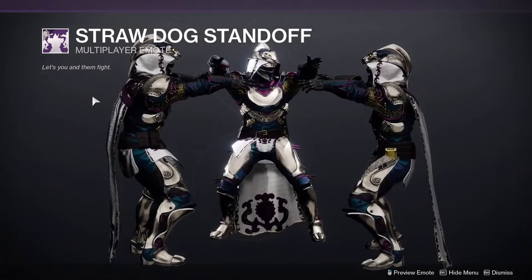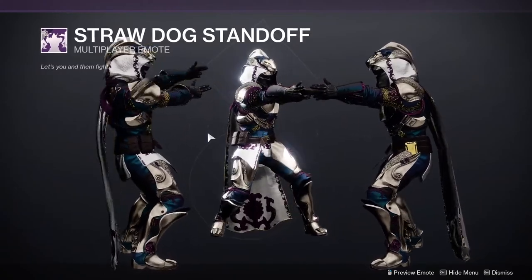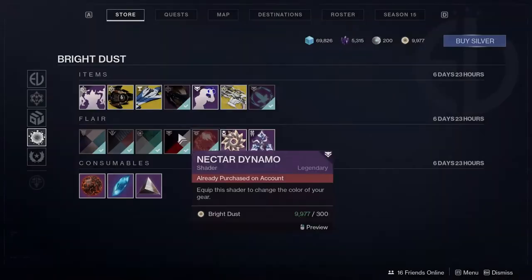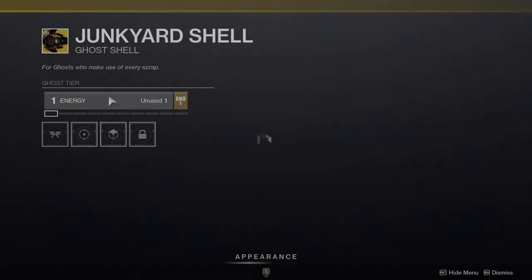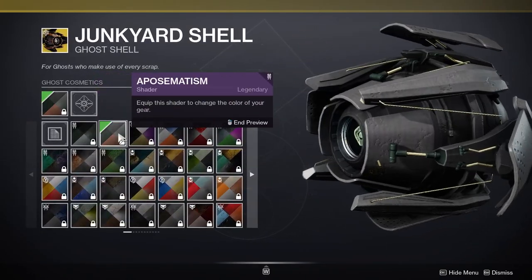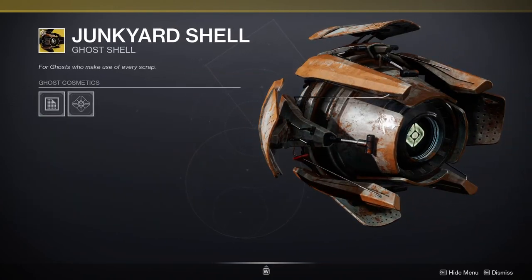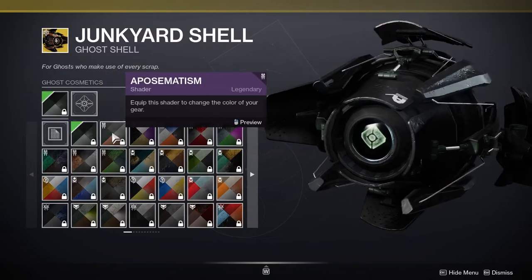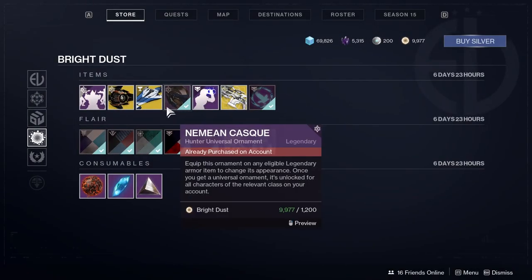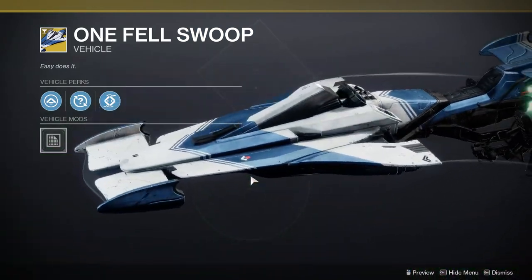We have the Straw Dog Standoff, which is pretty cool — I always enjoy the three-player emotes. For the Ghosts, we have Junk Yard Shell, which is pretty cool. The shader is really good actually; I was expecting all the rust to change colors as well, but that's pretty cool. One Fell Swoop for the Sparrow, which looks basic as fuck in my opinion.